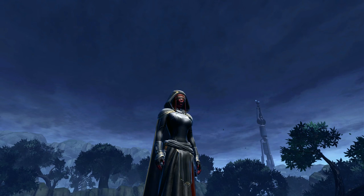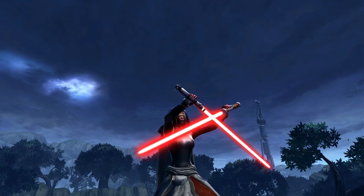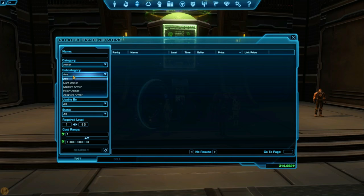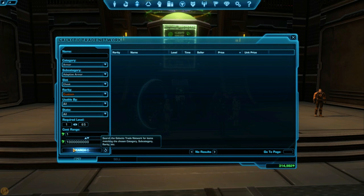You can sort the armor by price and look through everything that's for sale on your server, from cheapest to most expensive. Some pieces of armor can be bought for as low as 1,000 credits, while others can be in the tens of millions of credits. If you want to filter out some of the less rare items, you can set the rarity to custom. You can even set a price range if you're on a budget.